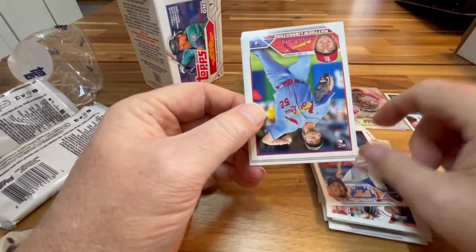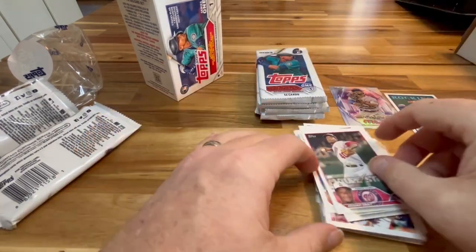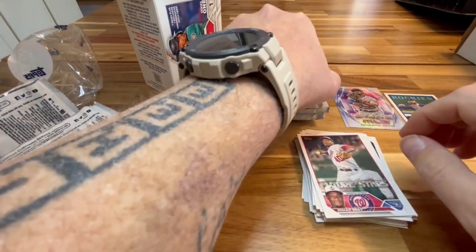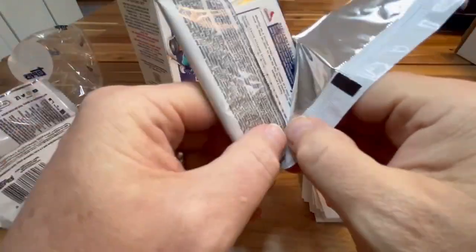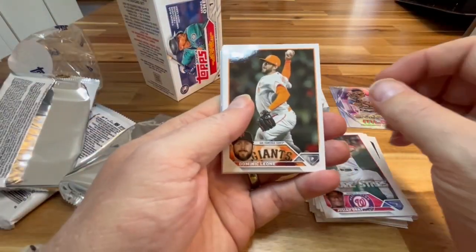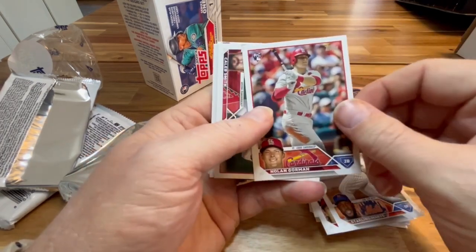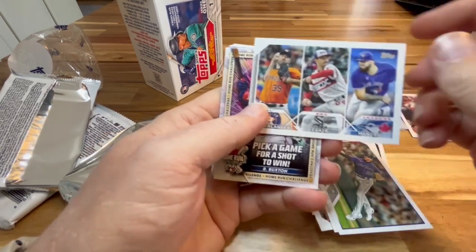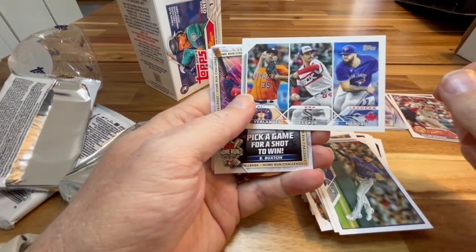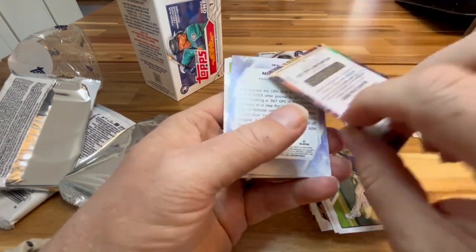Carlos Correa, Matthew Liberatore, Corbin Burnes, and Josiah Gray. It seems like all of these packs have a Stars of MLB in them. Dominic Leone, Matt Duffy, Bryson Stott, Sterling Marte, there's a Nolan Gorman rookie card, Caleb Smith, Ryan McMahon. There's a Verlander, Cease, and Manoa ERA leaders card. There's also a Home Run Challenge card, which is expired.